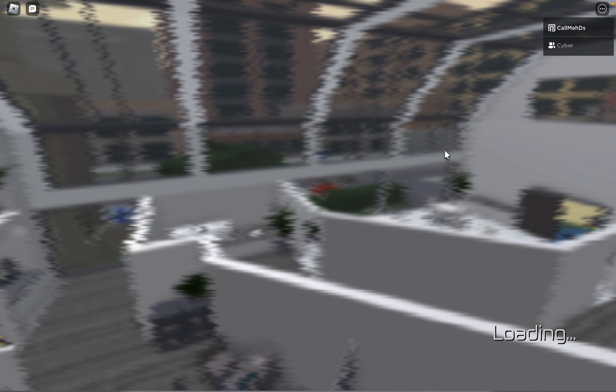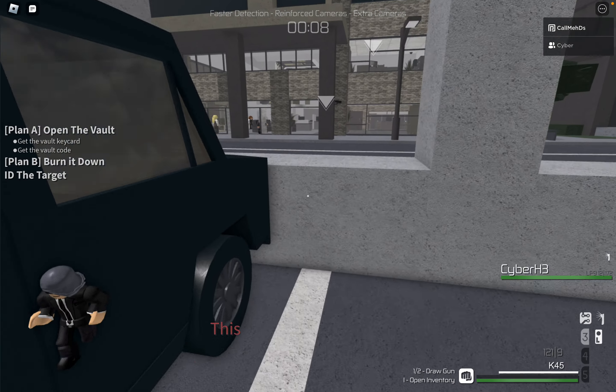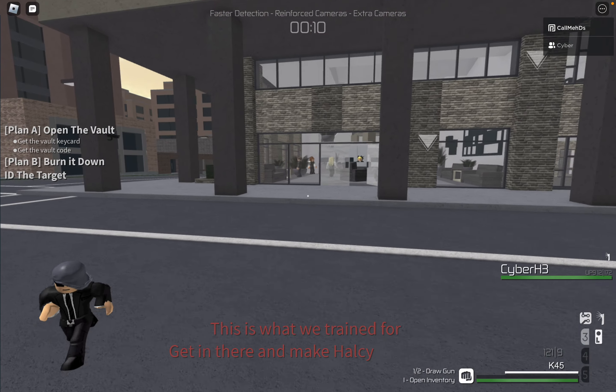What that really means is that with faster detection, we can't exactly just enter the basement through the stairwell, and with extra cameras and reinforced cameras, it's not like we can do it through the back door either.